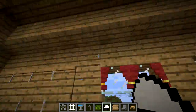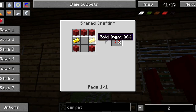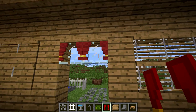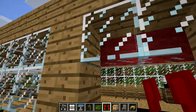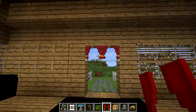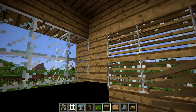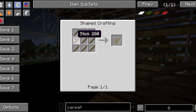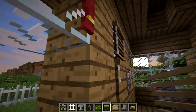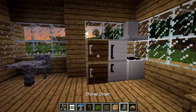Turning around, you can see we have these curtains. Curtains are crafted by taking two pieces of gold and five pieces of wool, and you get two curtains. You can right-click them to close them — from the outside you can't see in, and from the inside you can't see out when they're closed. We also have the blinds, which are a cheaper version of the curtains, crafted from nine sticks. You can close them so you can't see in, though only partially. Very cool.